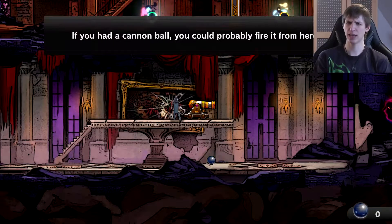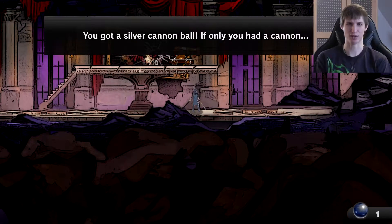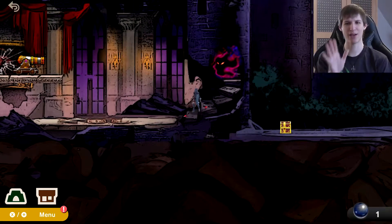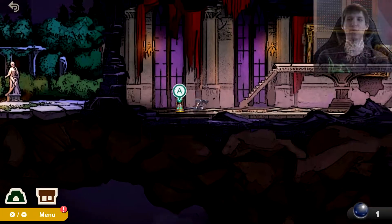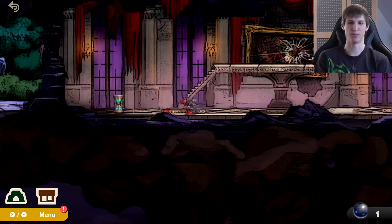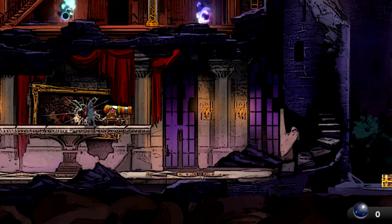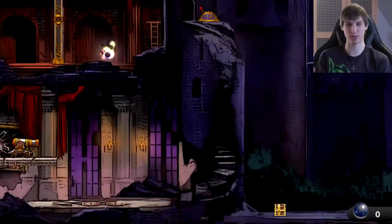We have a cannon. If you had a cannonball, you could probably fire it from here. This right here looks like a silver cannonball. If only you had a cannon - wonder where we find one. I'm gonna run into this thing. And we are back - they reset us to the other room, but we still have the cannonball. So let's shoot it. We did it! We don't have any cannonballs anymore, but we shot that thing.